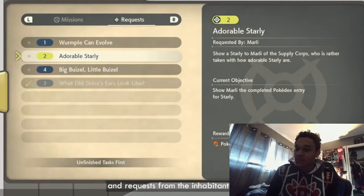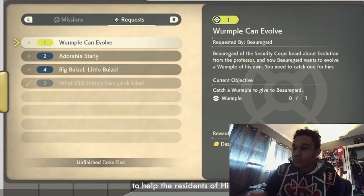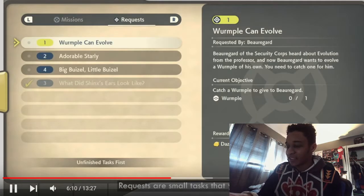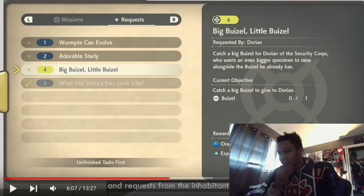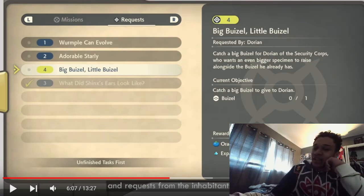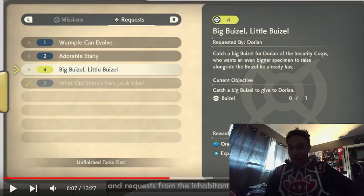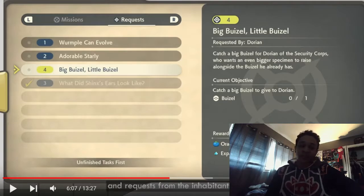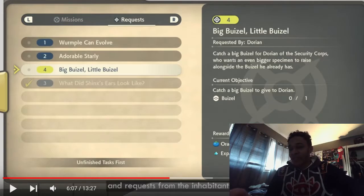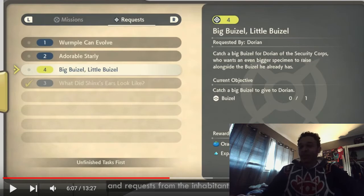You can receive a variety of missions and requests from the inhabitants of Hisui — requests are small tasks to help the residents. Also, they're bringing back XP Candy from Sword and Shield. I like XP Candy because it's an easy way to level up your Pokémon. I'm glad they brought that back, especially for new players who just want to level up fast.